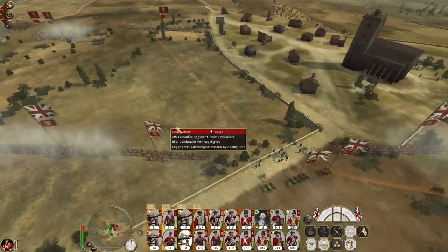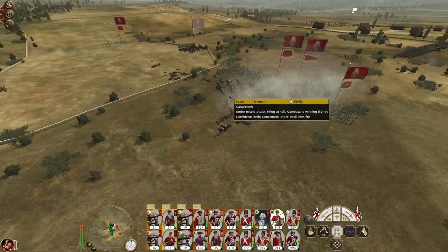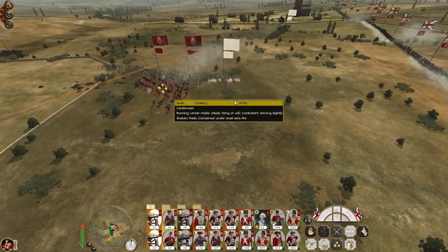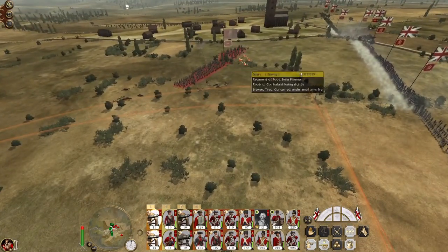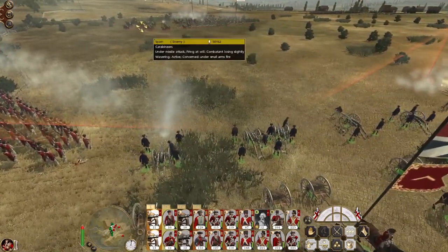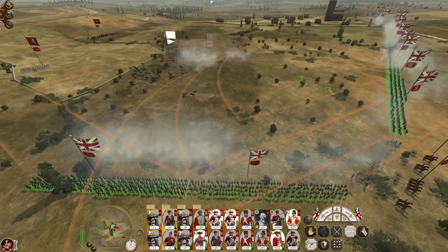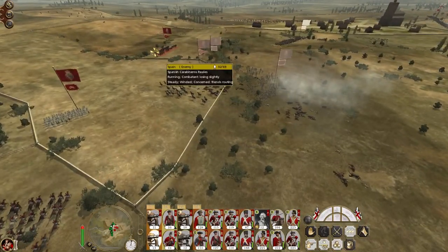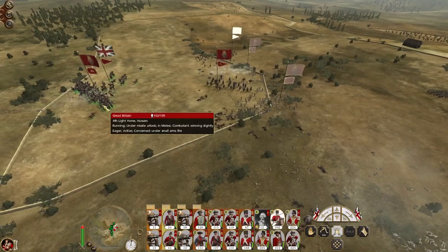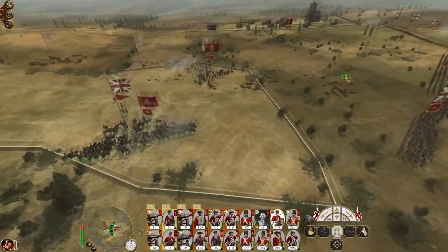Carabinier — both guns canister shot, focus on that pikeman. They're going to try and get some pot shots at my light horse; that's not going to help them. There go the Swiss pikes. Bring my light horse in to smash the 43rd regiment. More cavalry to the rear. Switch to round shot, focus on the cavalry. These guns switch to round shot, focus on the pikes. Let's use my hussars to try to get a bit more of a killing blow on some of these infantry units.